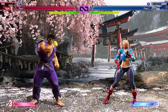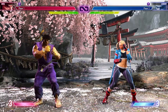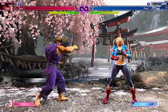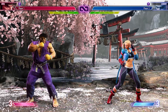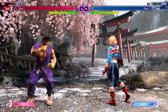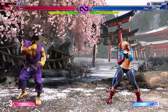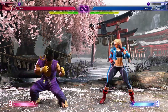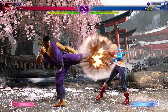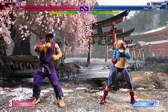Another thing you can do is whiff buttons — specifically light buttons. I wouldn't try whiffing medium buttons or anything, because in Street Fighter 6 normals have more recovery in this game, and hurtboxes extend out further, so it makes it way easier to be whiff punished. So kind of whiff lights to get them to maybe press a medium, and then you counter poke and whiff punish them. That's the basic foundation of using movement against your opponent.